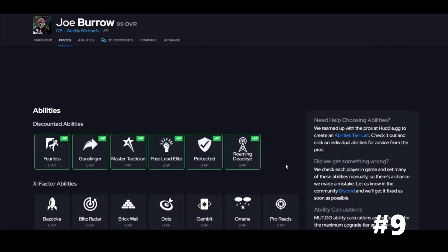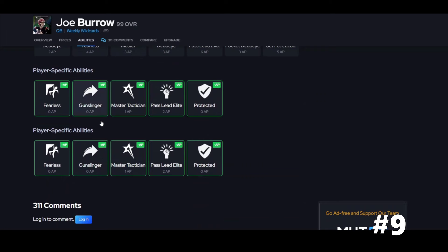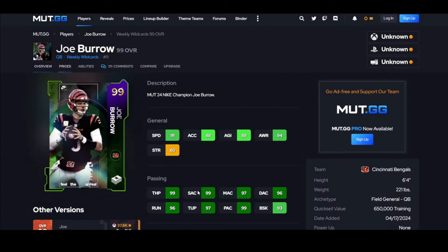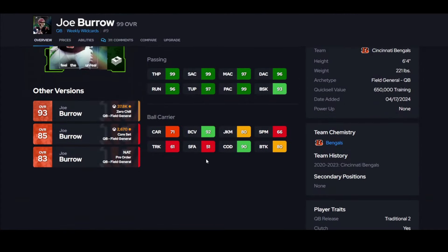Joe Burrow is here, and he gets it done on the run at least. Traditional 2 is not the best — Traditional 4 is the best. He gets Master Technician and Gunslinger, but you're going to go Master Technician and then delete that — that's three. Missing an X-Factor is a big deal, and he's definitely not an elite runner when it comes to juke, spin, and all that. Some people like running options, so just keep that in mind.